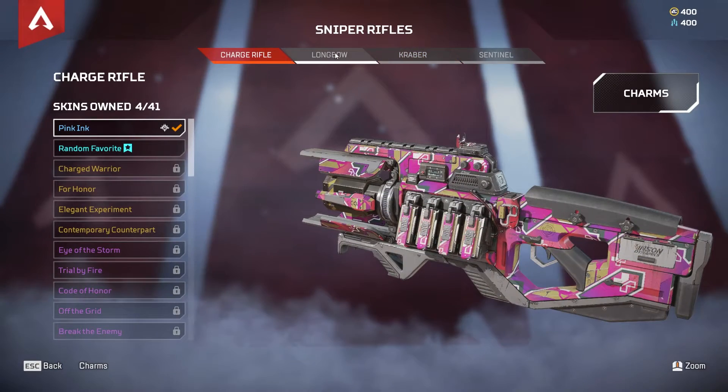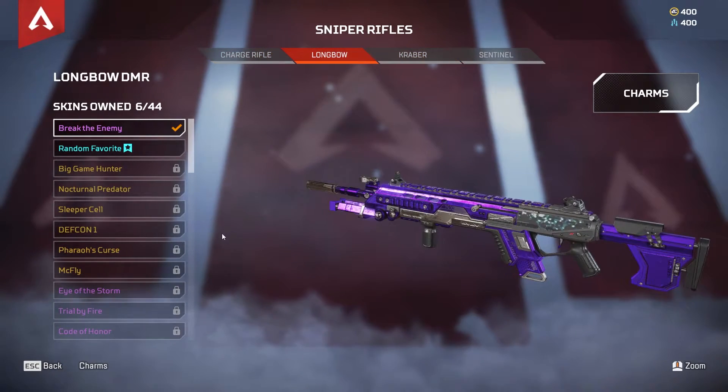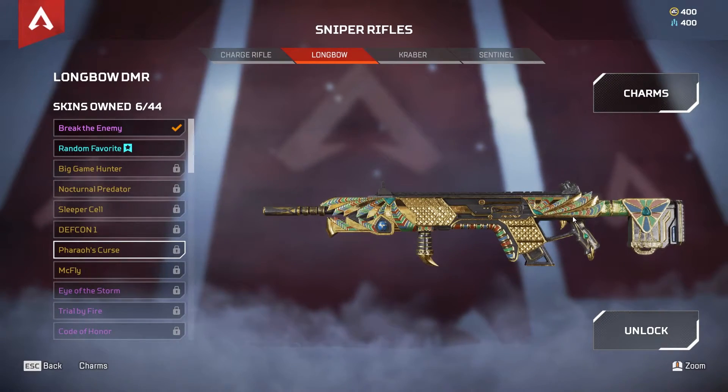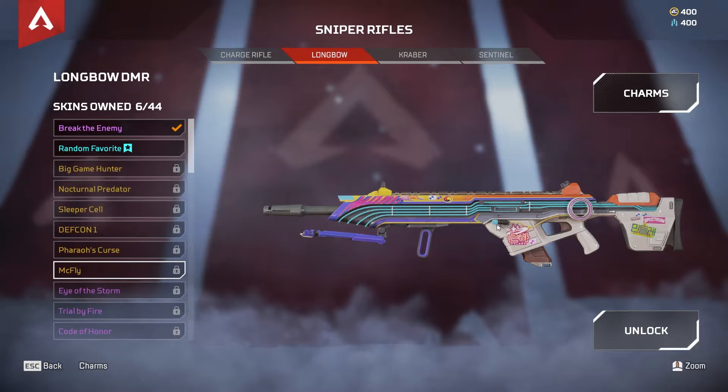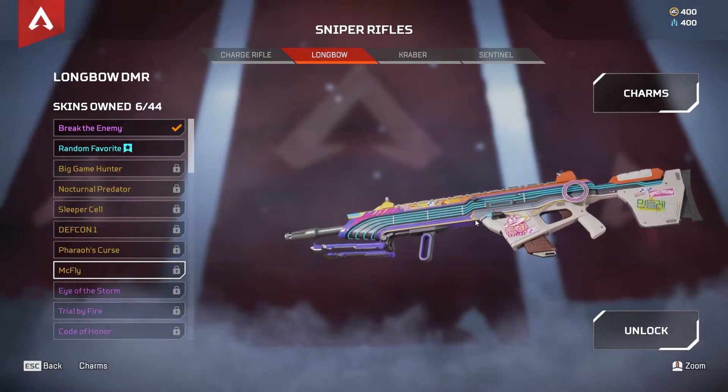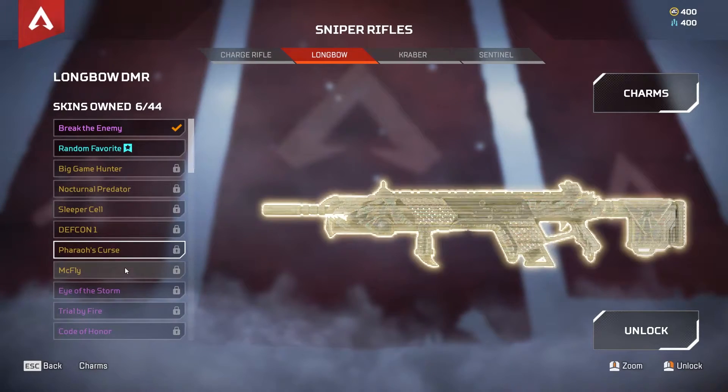Moving on to the Snipers, we have some for the Longbow. It's going to be Pharaoh's Curse down here, just improving your iron sights. And McFly — pretty cool-looking skin, a little Back to the Future action. So these two right here, Pharaoh's Curse and McFly, are going to be the best skins that you can craft for the Longbow.